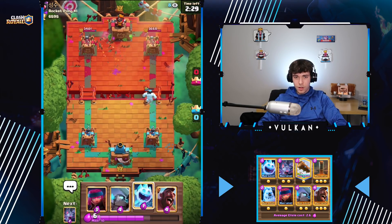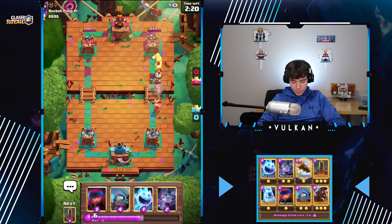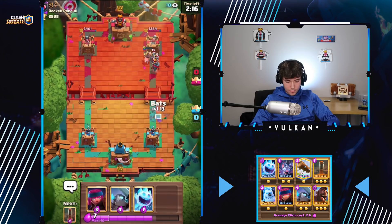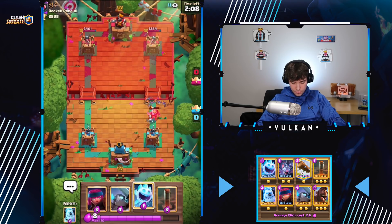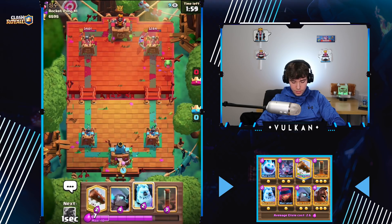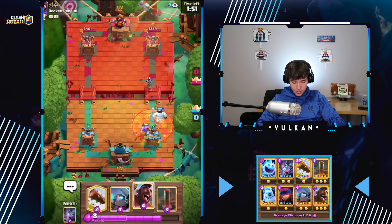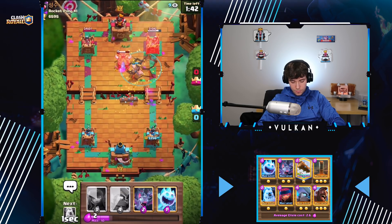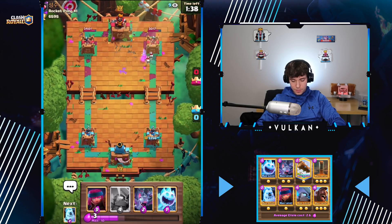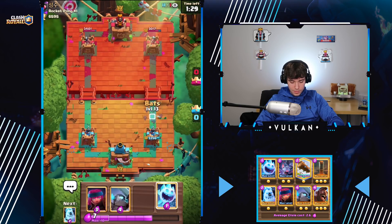I'm going to go Bats in the other lane, and then I guess I'll just Earthquake that. He's going to Hog but no reason to Hog if he goes with the Goblin Hut, so I'll just Log to finish that off. He maybe has Graveyard — that's what it looks like. Probably doesn't have a Tornado. Just going to Hog to pull that back. I'll play Hog Bats, and then just Ice Spirit on the counter-push. I'm thinking I'll cycle the Firecracker first because we're going to want it to kill that Musketeer, and that way I can cycle more quickly to another Firecracker.